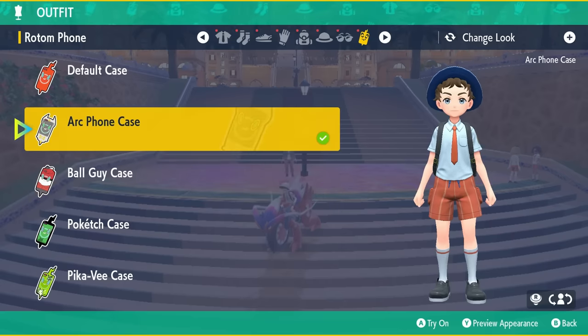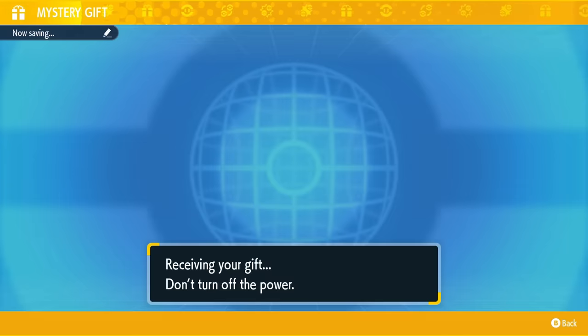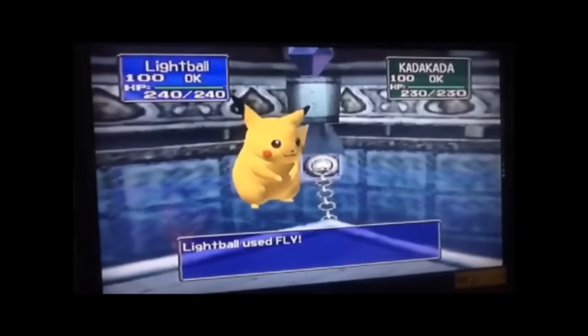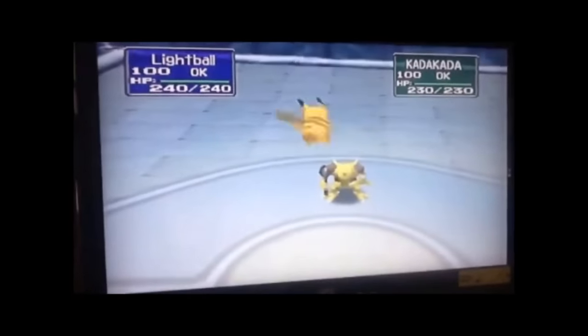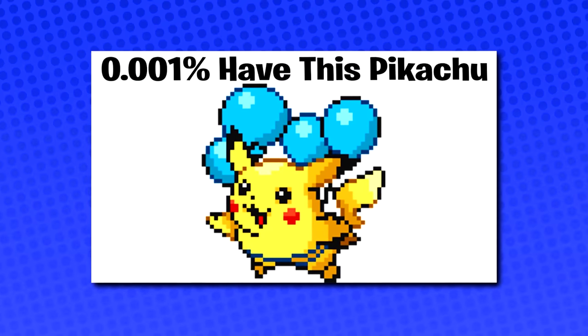Another early thing you'll want to check is your Mystery Gift options. If you pre-ordered the game, you should have received a free Flying Tera Pikachu that knows the move Fly. This is especially cool because long ago there was an event Pikachu given out that also knew the move Fly — it's a fun throwback.